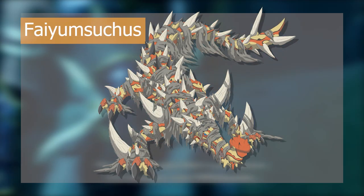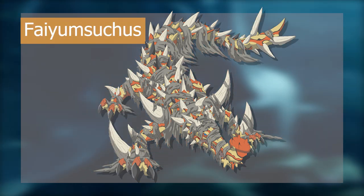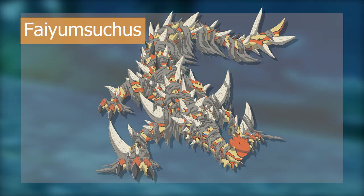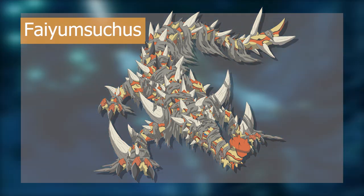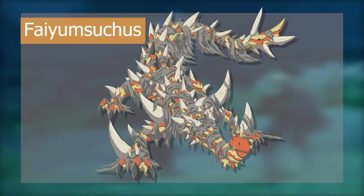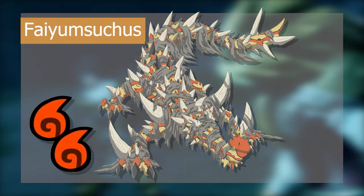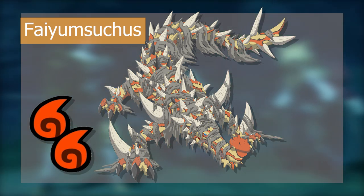Our first monster is the mummy-inspired FAYUM SUKUS. It is a leviathan that adapts to living in the desert by wrapping itself in reeds that help scatter and maintain what moisture it can gain in the dry desert. Its body is covered in spikes which help absorb and divert the desert heat away from its body, because as a leviathan, FAYUM SUKUS is naturally weak to fire.